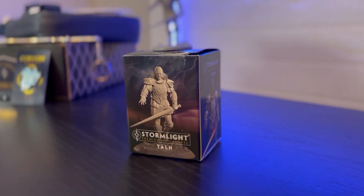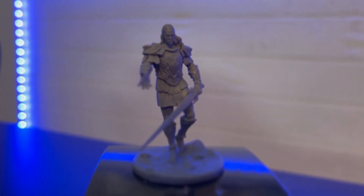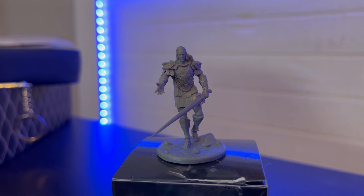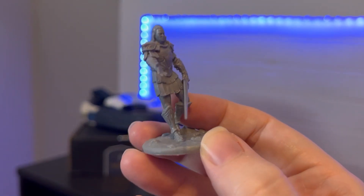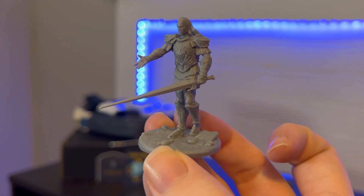Next there's a Stormlight premium miniature, and it's Taln, who I believe is one of the Heralds. It's unpainted, and it's made by Brotherwise Games — that's really cool. There are really nice details on this miniature and it looks so cool; the sword is super awesome. I would love to incorporate him into a D&D session as an awesome-looking miniature boss — doesn't have to be anything Stormlight-related, but that'd be really cool.